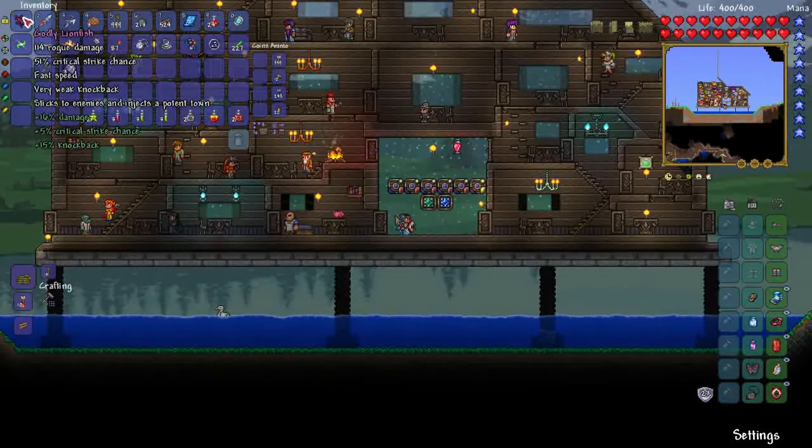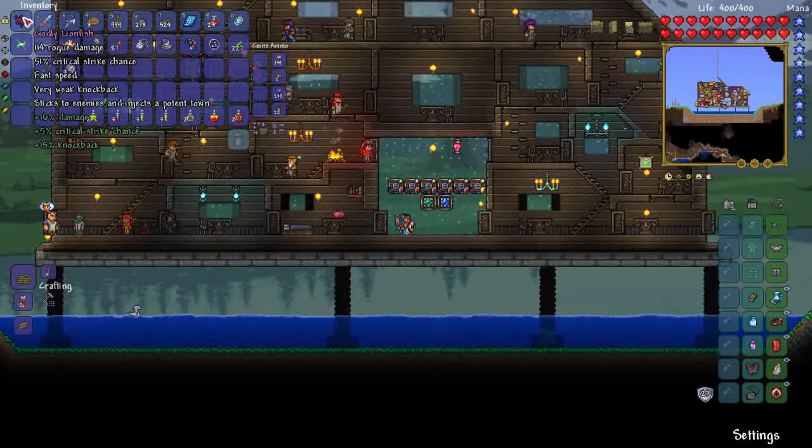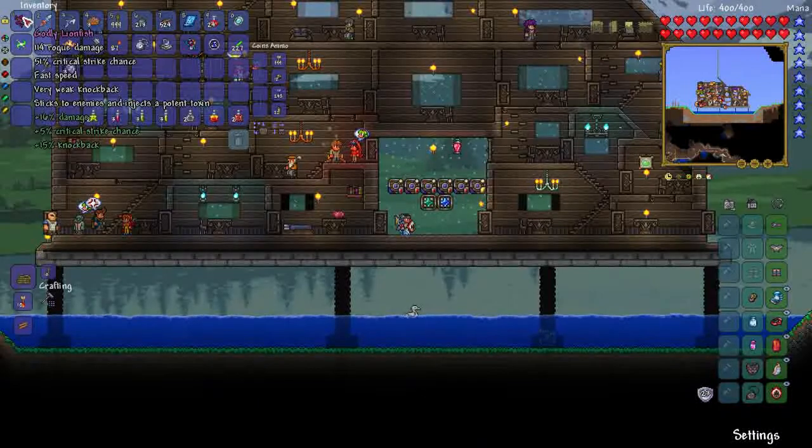I ended up diving deeper and deeper into the Abyss until I was almost in layer three of four, which is normally meant for mid to late game hard mode. I had to work for this one - I got pretty much most of the other shadow chests in the Abyss besides the Lionfish. Yeah, definitely well worth it - you can see the damage there: 114 with the godly enchantment.